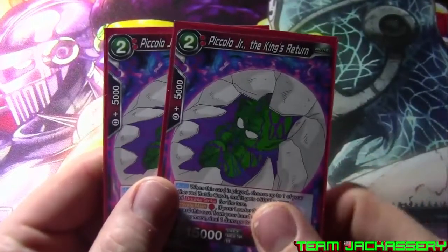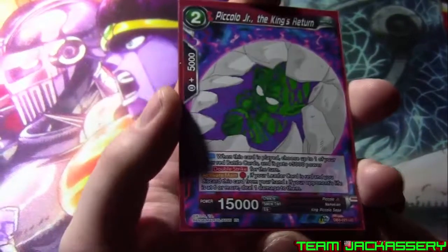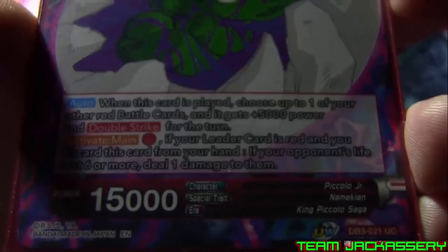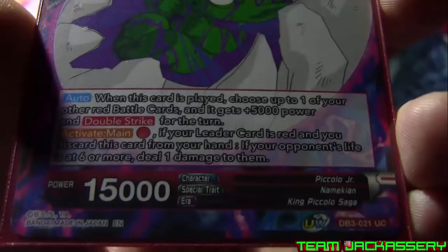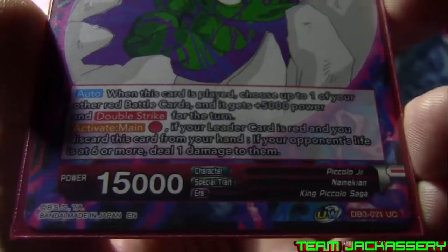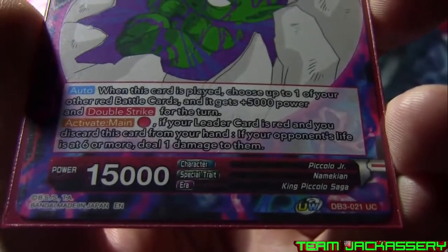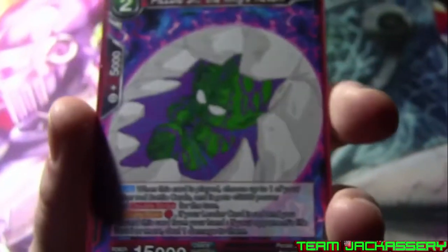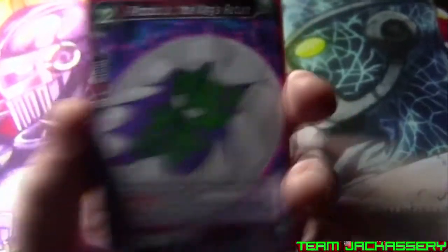Next we run two copies of Piccolo Jr., the King's Return. He's a two-drop, 5,000 combo, 15,000 power. When this card is played, choose up to one of your red battle cards — it gets plus 5,000 power and double strike. That's always really good to have. The other ability doesn't really matter either — if you pay one red and your leader card is red, you can discard a card from your hand; if your opponent's life is at six or more, deal one damage. But again, it's just for that double strike plus 5 and combo food.